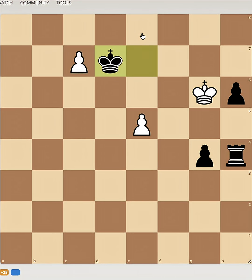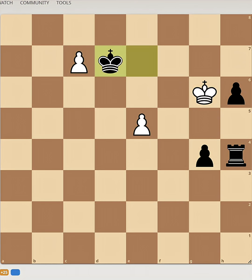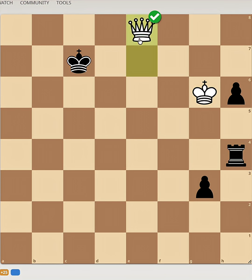And this tactic is called overloading. White takes advantage of how the black king cannot defend from both of these pawns in order to promote.